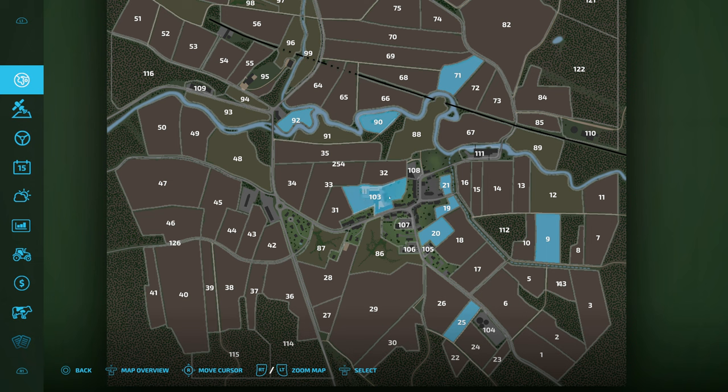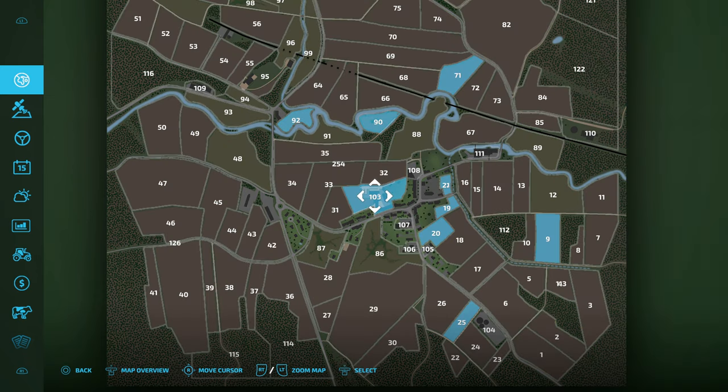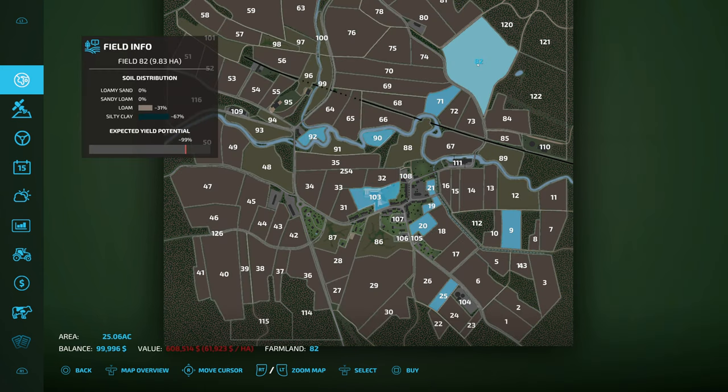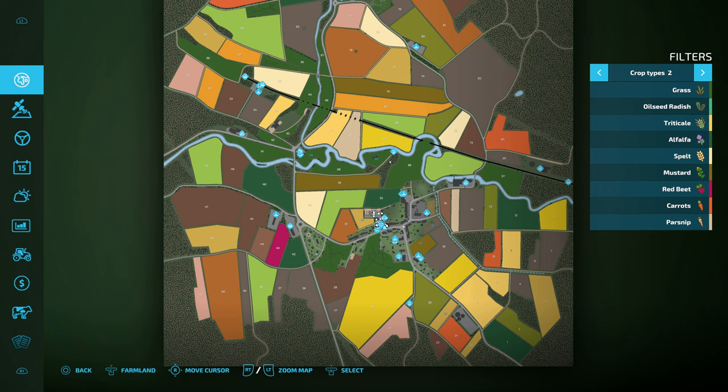We've got this area here which consists of the farmyard, all the sheds and stuff, and also one field - field 99. We also own another 8 plots of land. Across those plots of land we've got a nice wide variety of crops. We've got Triticale in field 9. We've got an empty field, field 19. We have what I believe is the smallest field on the map, field 21, with an area of 0.28 hectares. So the field sizes range from that smallest up to field 82, which has an area of 9.83 hectares - everything in between. It's a really nice layout with a nice variety of field shapes and sizes. This map, in my personal opinion, is solely for the use of small to medium-sized tractors and machines - a John Deere X9 does not belong on this map, far too big.